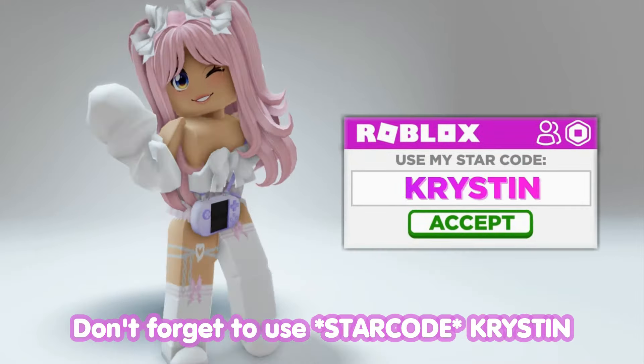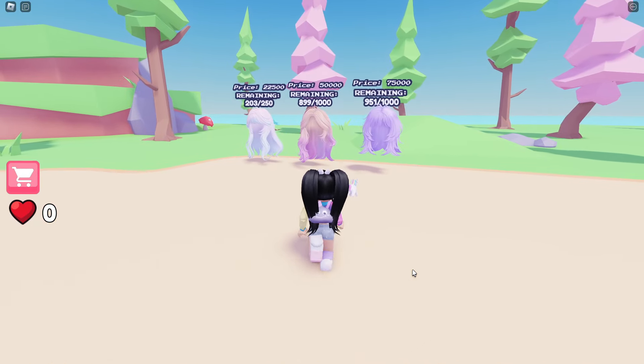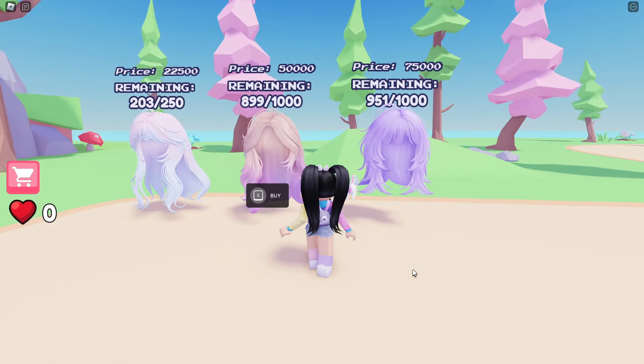Let's head over and join the game Collect for UGC, which I'll leave a link for in the description. Now when you join the game, over to the left you'll see the three free hair. Written on top, you'll see the price in heart coins you'll need to earn for each item and how many of each item are still available.